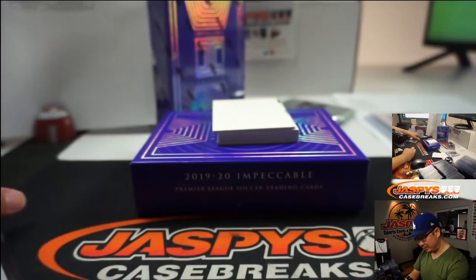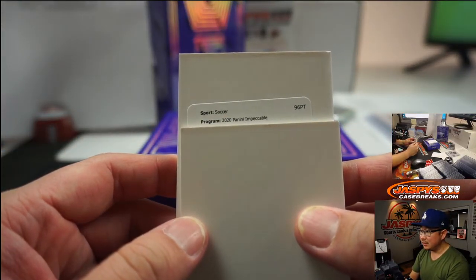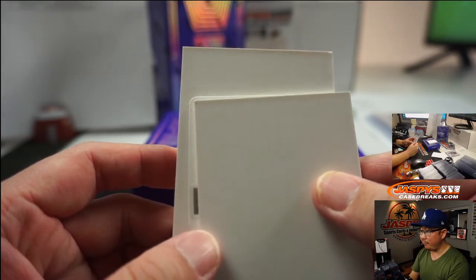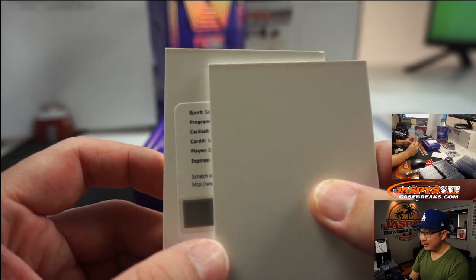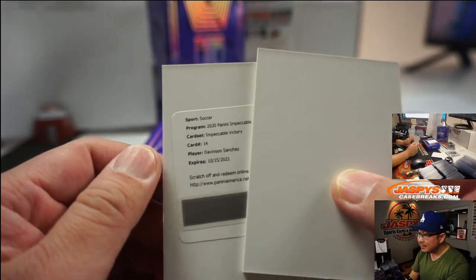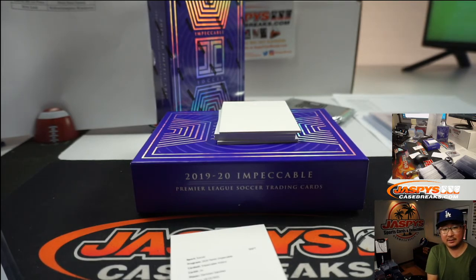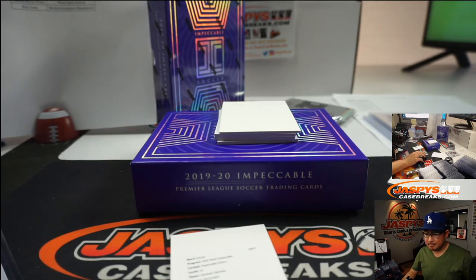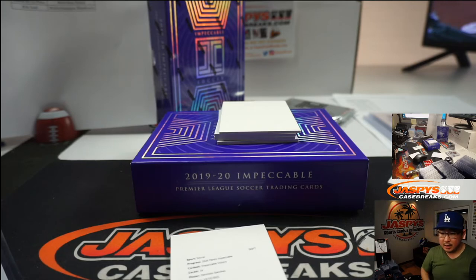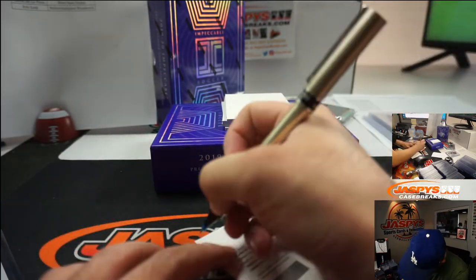A redemption — who's not signing his cards? Impeccable Victory card number 14. Any guesses? David Silva... Davinson Sanchez. I actually don't know where he goes — let's go to the checklist. This is Impeccable Premier League, so it would not go to Colombia. He plays for Tottenham — Spurs. That's a number block team, so that goes to Robert with number zero.